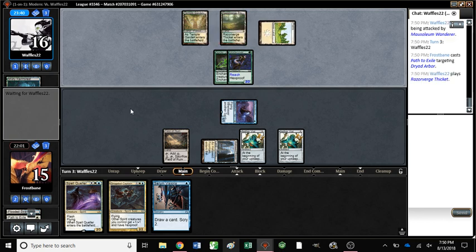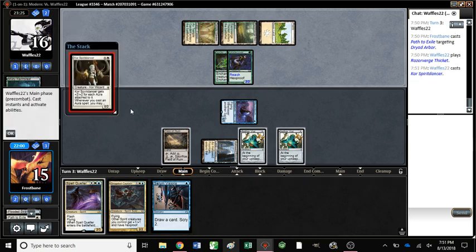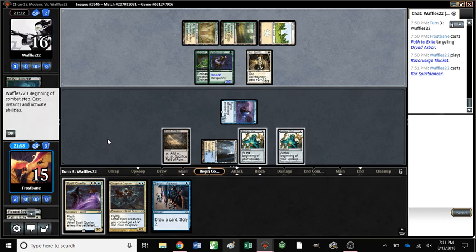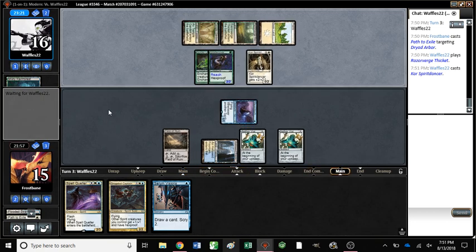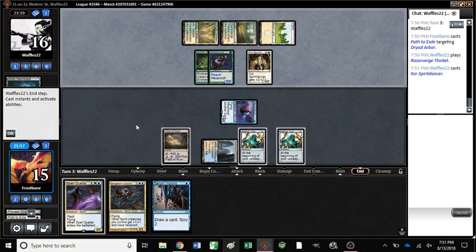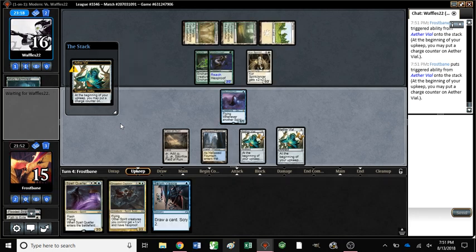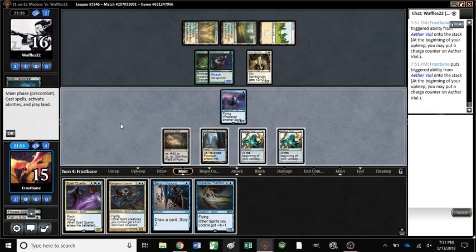They don't really have any instant speed interaction, right? They got the land. They Coronet, then we're screwed. Spirit Dancer also screwed. Green Man, not as scary. Spirit Dancer. Well, damn. Land would be amazing because then we could play out the captain. Two drop would also be fine — something to do with vial.